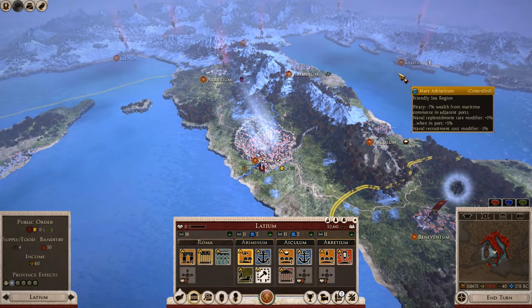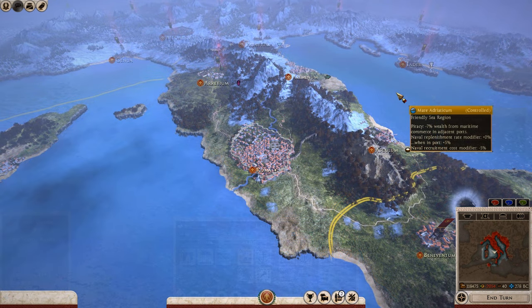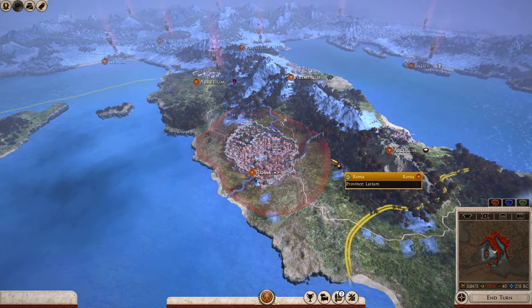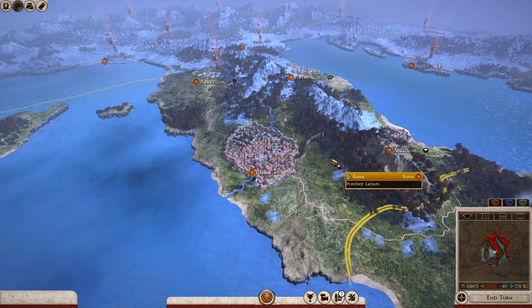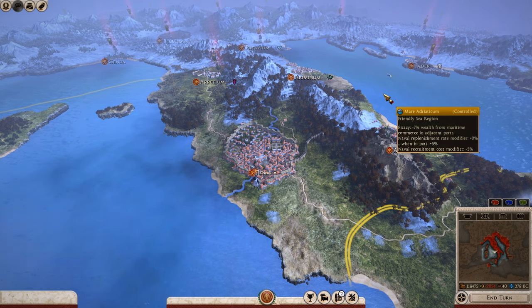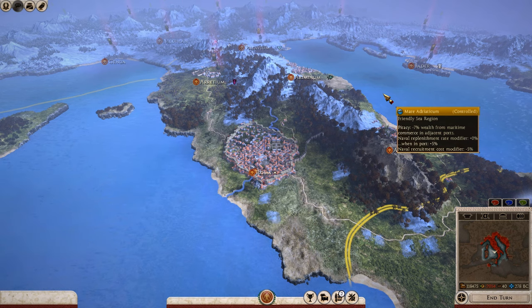Typically there are different tiers of AOR units. Level one cities only give you basic units — usually levies, like the Italic Levies at Ariminum. However as you upgrade your settlements you'll get better quality units, with higher stats, better armor, and better equipment overall.